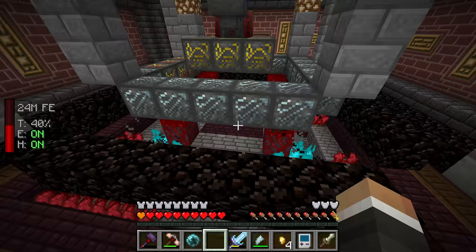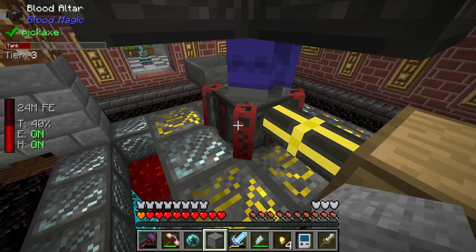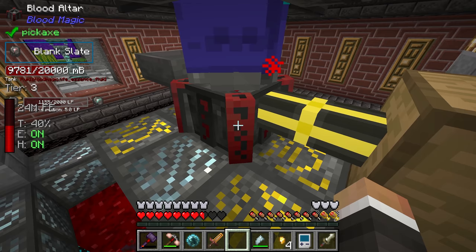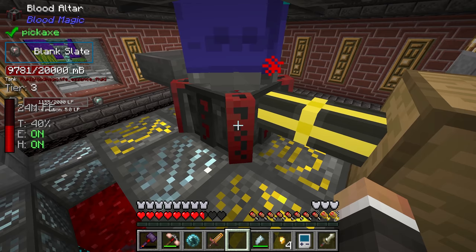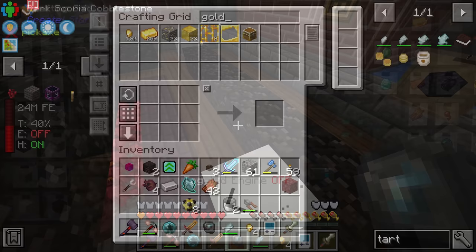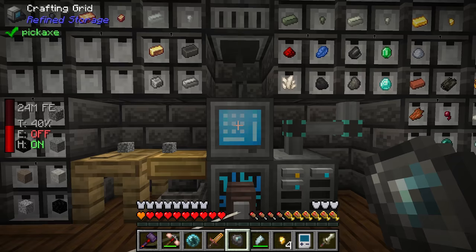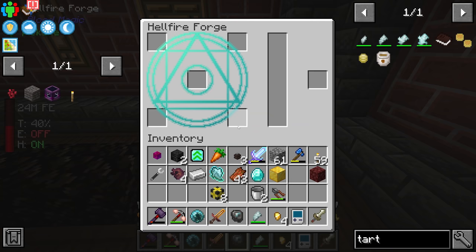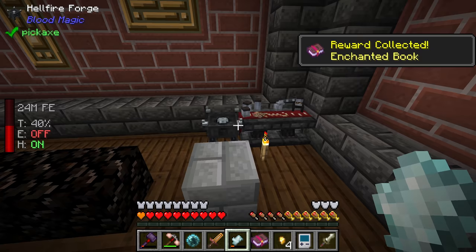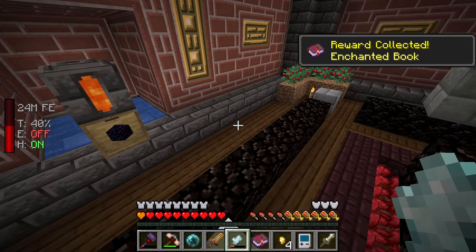To go from lesser to common we need a diamond, the tartaric gem itself, a block of gold, and an imbued slate - just a piece of stone put through the blood altar with enough life points. We craft it up through blank slate, reinforced slate, and finally imbued slate. Then we put diamond, gold block, imbued slate, and the lesser tartaric gem into the hellfire forge to get the common tartaric gem. It carries over the will quality, already at 206, and we get Sharpness 5 as a reward.